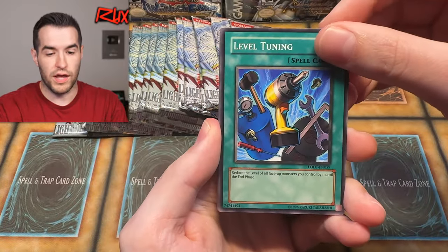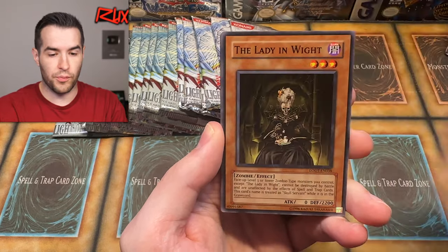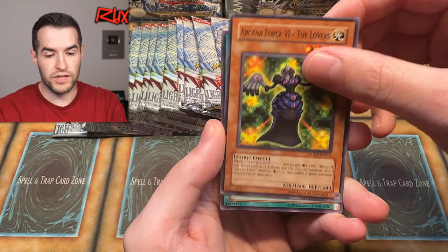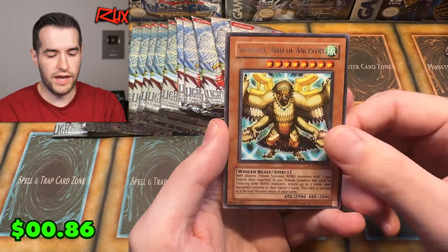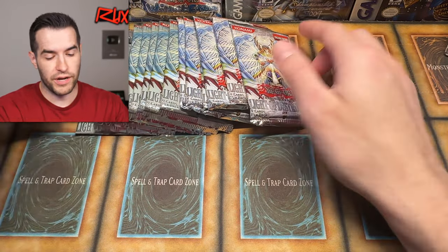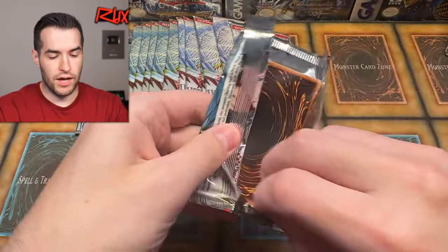Four from the back worked that time. We have Level Tuning, Volcanic Queen — a little bit of a kaiju — Arcana Force 4 The Emperor, Lady in White, Spell Gear, Cup of Ace again, Arcana Force 6 The Lovers, Quick Charger. And Smorgue Bird of Ancestry — I like that it's a very forgettable card from the set that somehow made it into Light of Destruction. There are a couple more European packs, so we'll go back to those to keep things balanced.